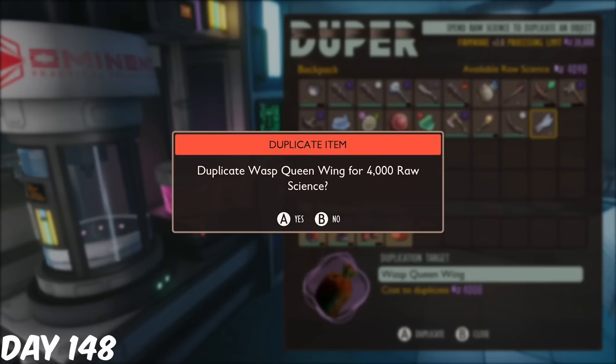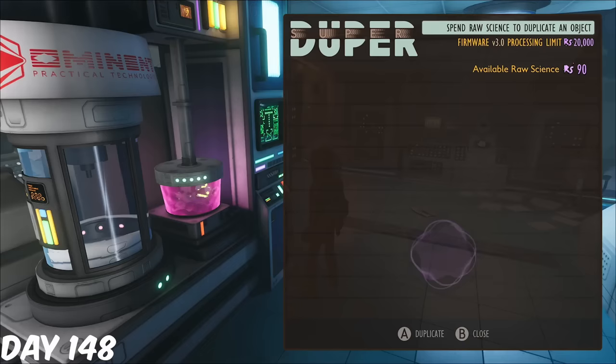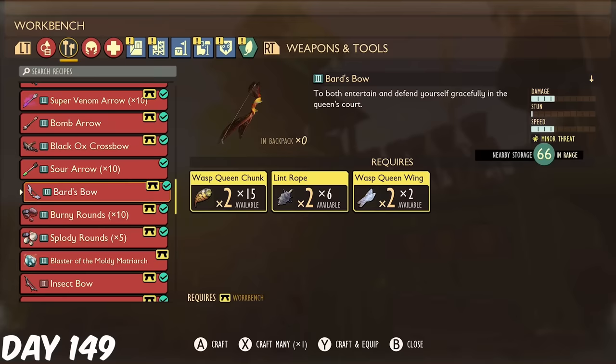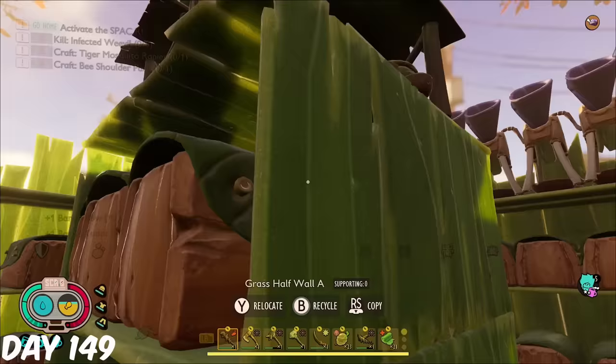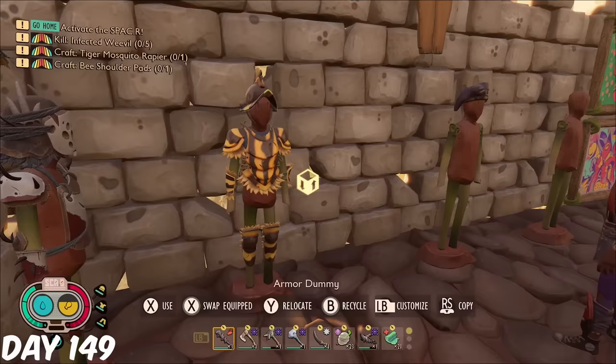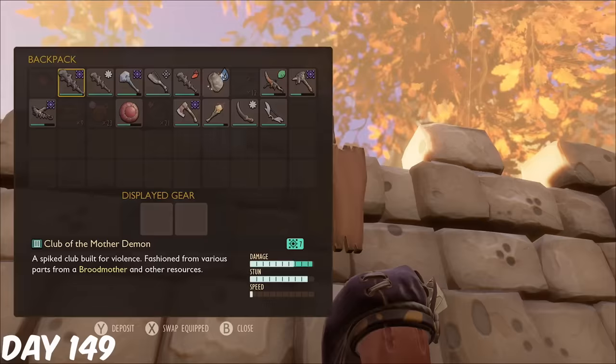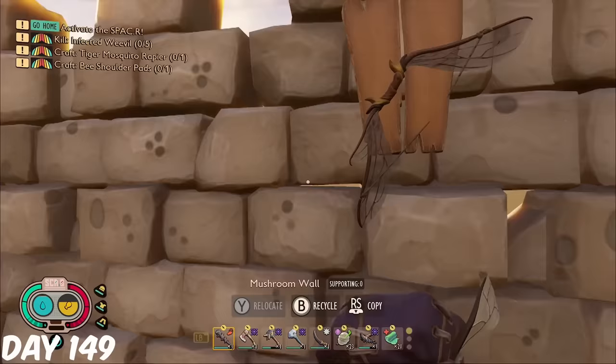I had just enough raw science to dupe the Wasp Queen wing one more time, leaving me with 90 raw science. But I now had the resources to make the Bard's Bow and the Bard's Tudor, which I was able to add to the Armour Stand and Item Stand, meaning the only Armour Set missing was from the Infected Broodmother. Spoiler alert — we aren't going to have time to get it. There's only one day left.